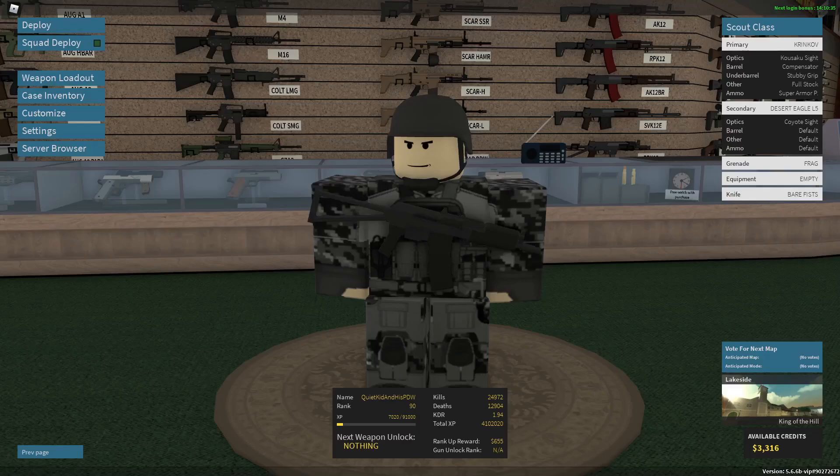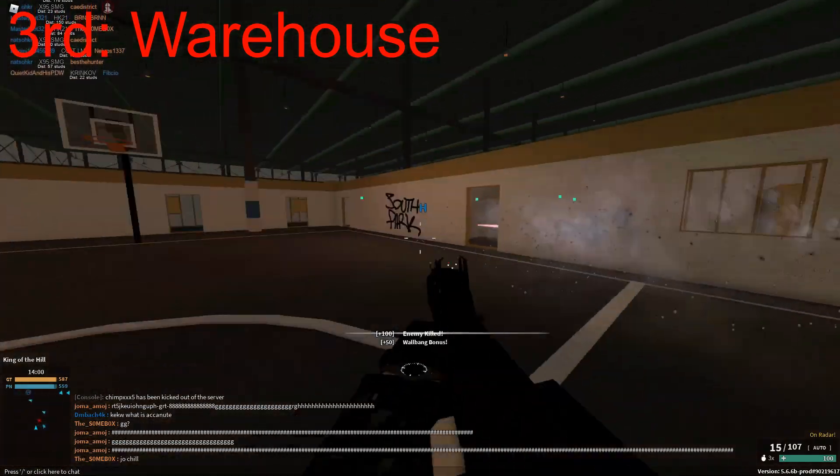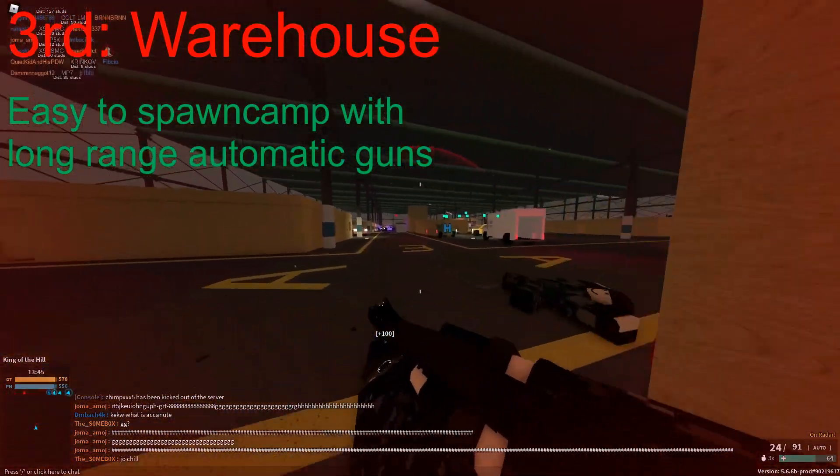We're just gonna get straight into it. Now at the third spot we have Warehouse, and yes, Warehouse might be a very open map, but it's still very easy to spawn camp, granted you're just using the correct guns like the C7A2, or literally any other ranged gun that can do full auto.